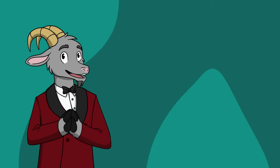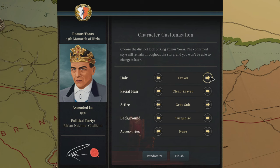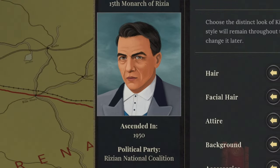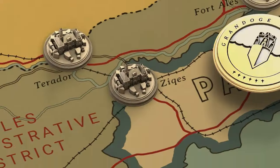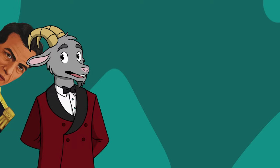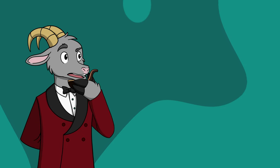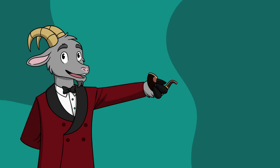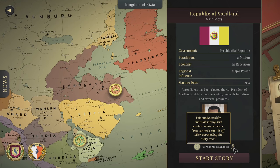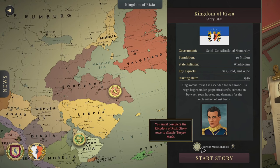I found the Ritzia DLC an excellent addition to the game. You play as King Romus Taurus, newly crowned monarch of the Kingdom of Ritzia — and boy oh boy do you have problems. Your economy is heading towards a brick wall, treaties need to be renegotiated, and you have to deal with your neighbor Palet. I have a few critiques I'll get to later, but overall I really enjoyed this expansion. Calling it an expansion kind of sells it short — Kingdom of Ritzia is basically a second full-length campaign in itself and then some.